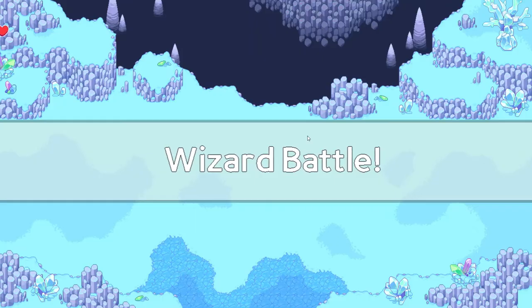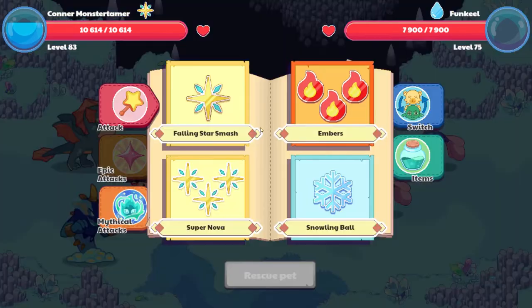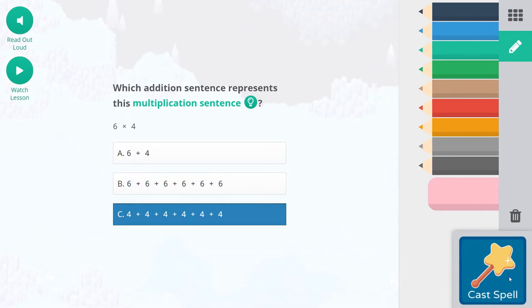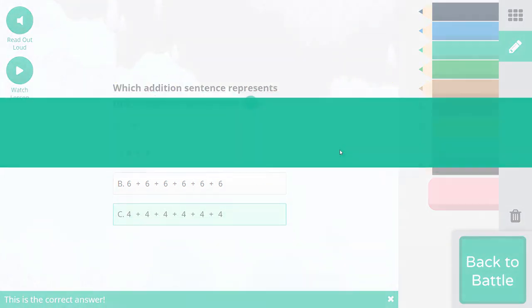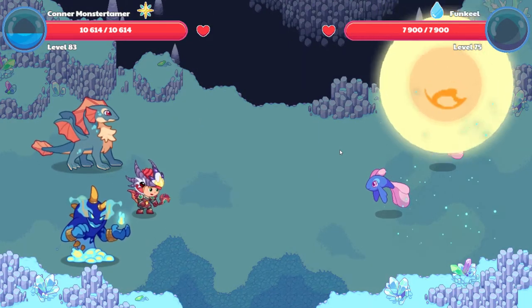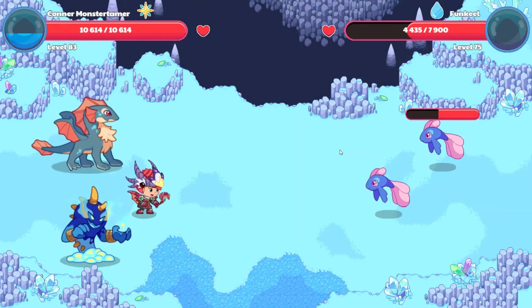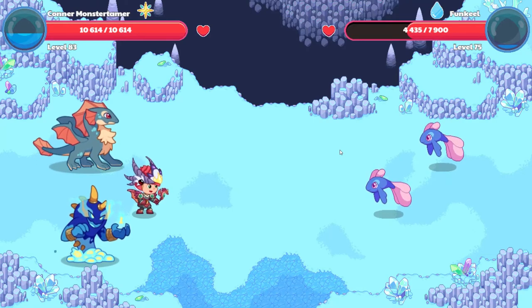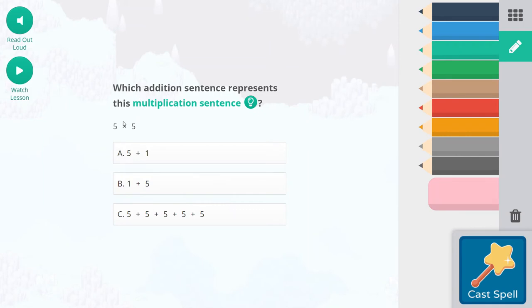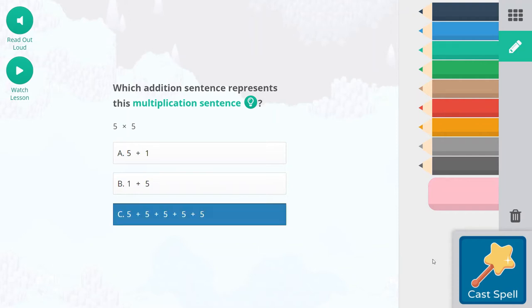We can go ahead and grab this bug here. I don't think any of the snow piles have rejuvenated quite yet. Supernova! Six times four is adding four six times — there are six groups of four that you're adding together. Up it goes and down it comes. Boom. Torrent hits us for 1982 points of damage. Another Supernova. Which additional sentence represents this multiplication sentence? There are five groups of five, so adding five five times.